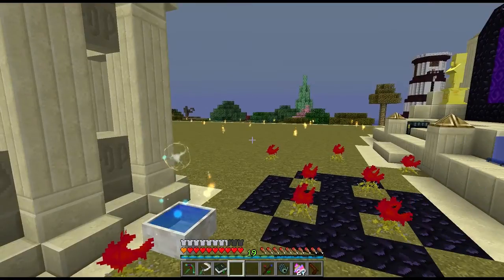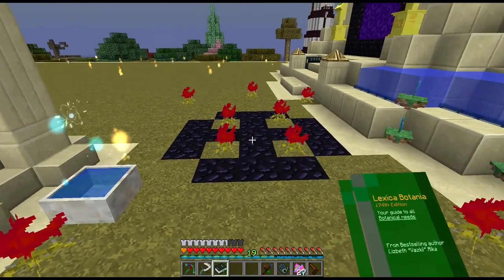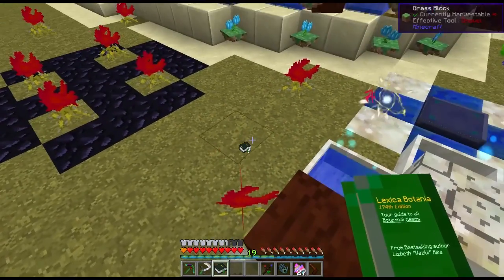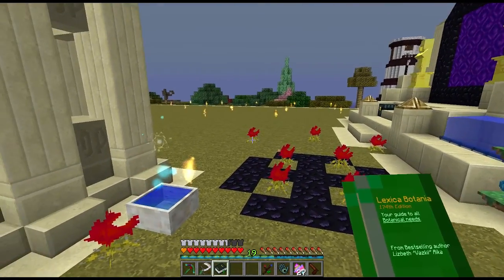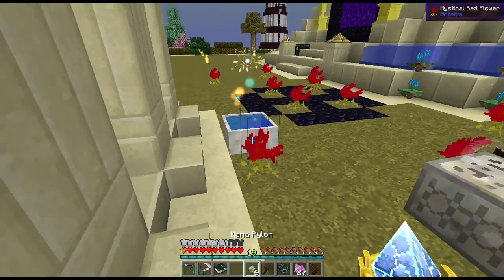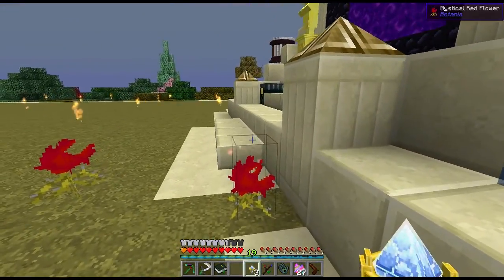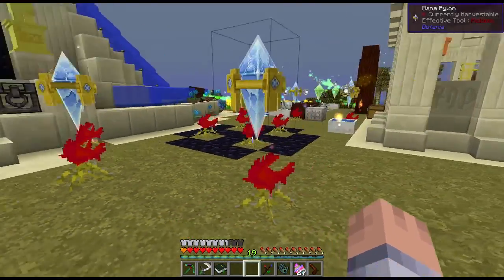Let's make sure the Alfheim portal still forms — yes, it works. I'm worried about overlapping items with the enchanting area. When you check the enchanting layout, you make the enchanter out of obsidian in the middle, then place the flowers and the mana pylons where the book shows. I notice this is overlapping with the mana pool but I want to see if it works — nothing else is really in the way.